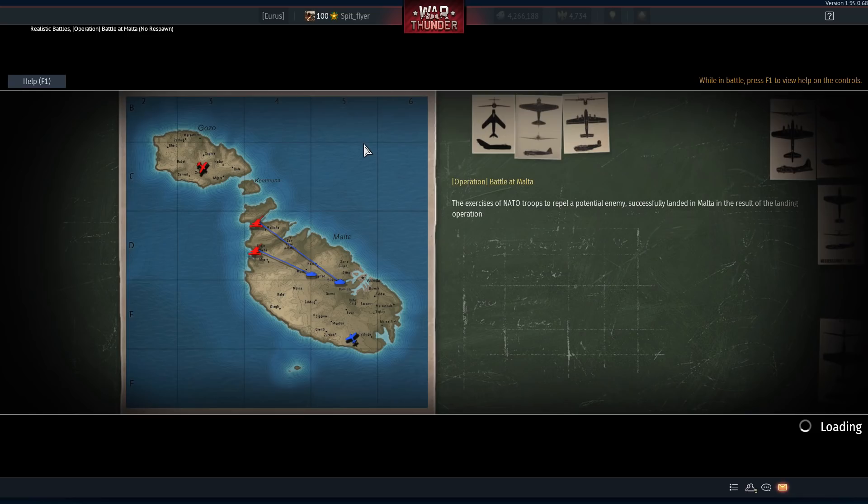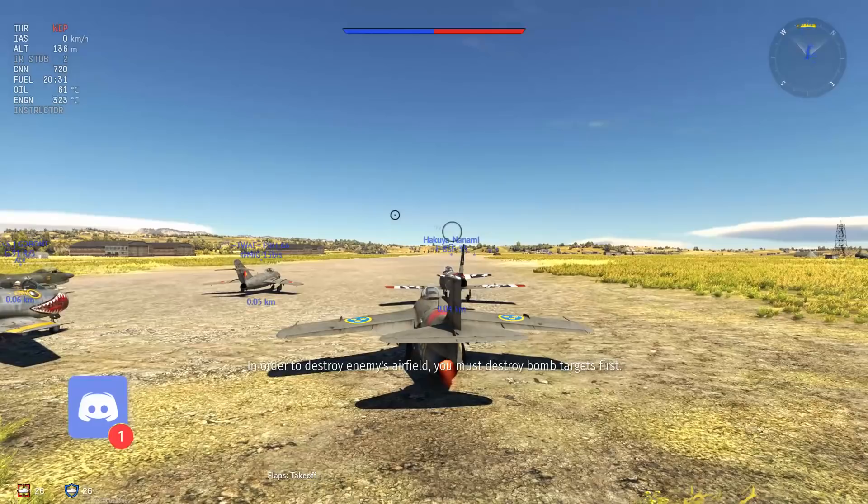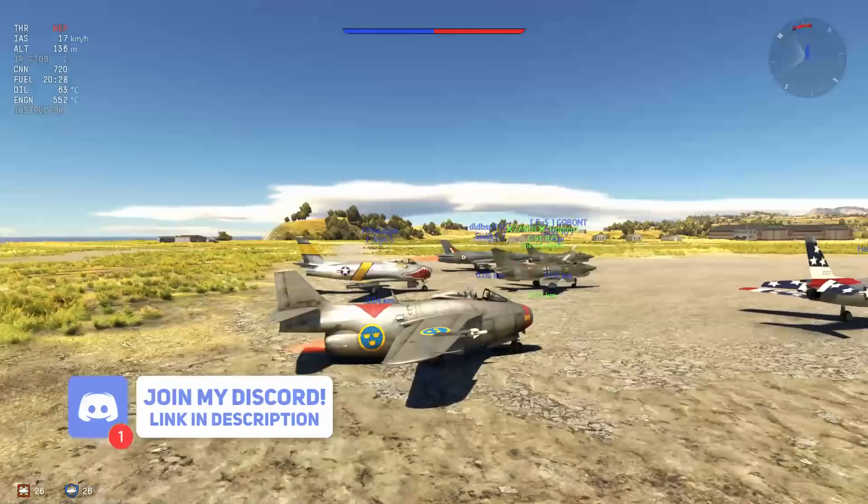G'day ladies and gents and welcome back to War Thunder. Today we're going to be having a look at a very special barrel indeed. This particular J29 is the J29F. It differs from the J29D by two things: it has a dog-tooth wing, which gives it a different lift characteristic, and it also has 20mm cannons. But of course, the main difference being the amazing camouflage.